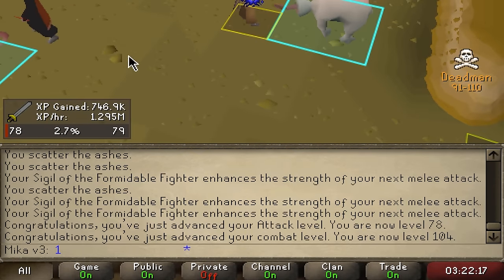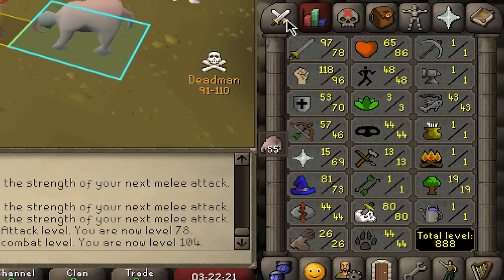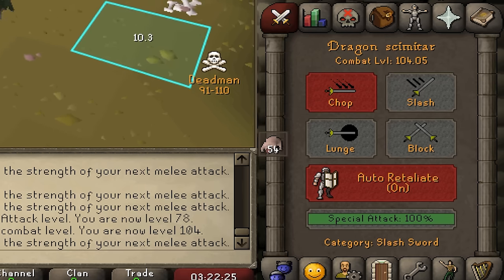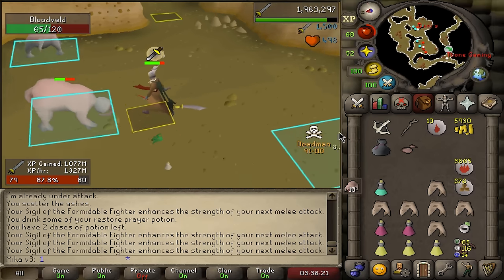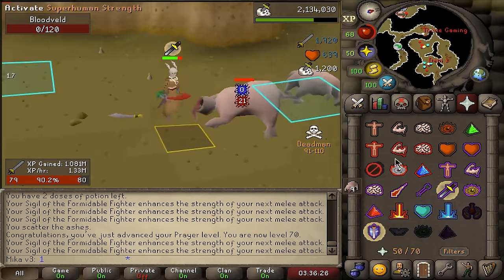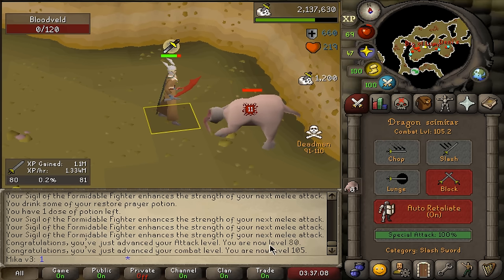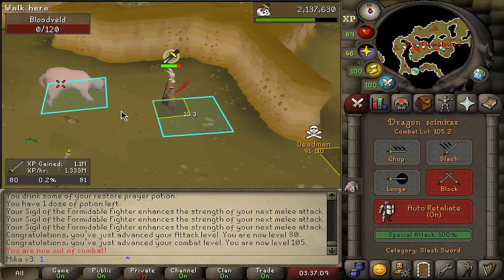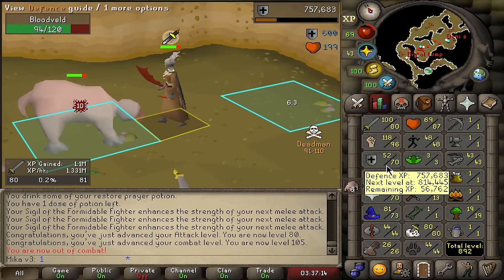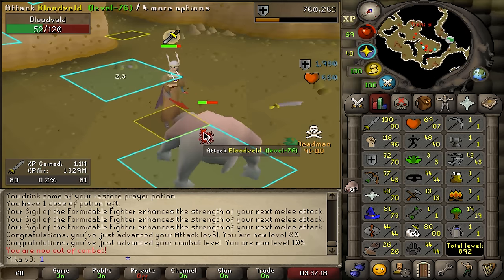It took us a long time but by burying this ash we are now 70 prayer. With 70 prayer we can now use Piety, but we cannot use Piety until the next bracket. Now that we are 80 attack and 105 combat, we are 50 minutes away from the next breach. And I'm now going to start working on a little bit of defense because yeah, my defense is not very good. Especially when I overload, my defense goes really down.